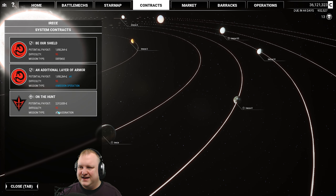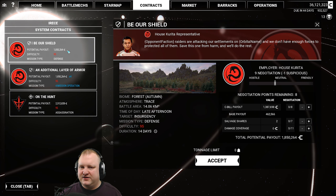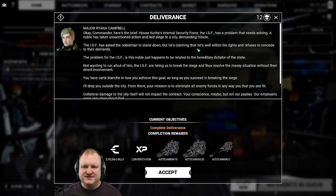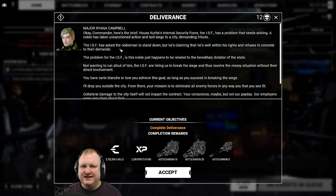Oh, it's a four-mission operation! We can work for pirates against House Kurita — yeah, that's not a good idea. We can also do a defense mission here, 95 difficulty. Holy hell, these guys are really not skimping on the mission difficulty. Let's go ahead and check the contract. Two quests available. This is Deliverance — we have carte blanche in how to achieve the goal of dealing with the ISF's nobleman who is apparently doing wrong things.